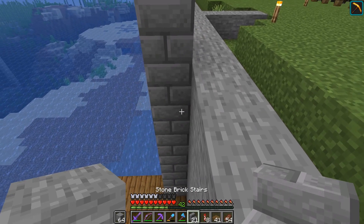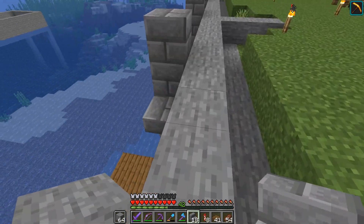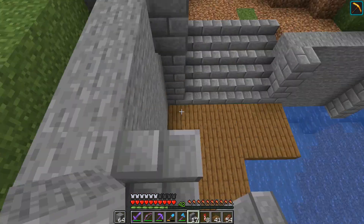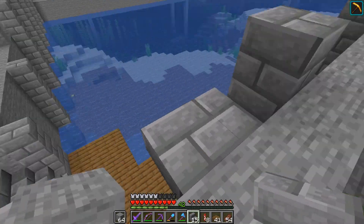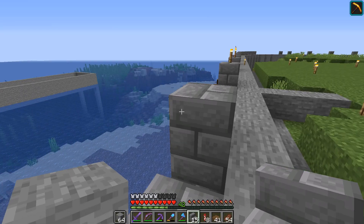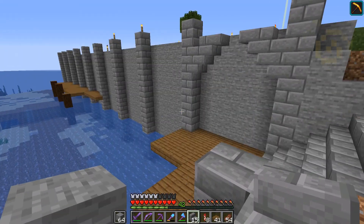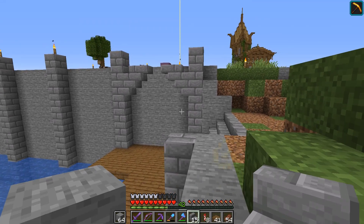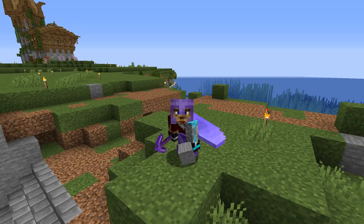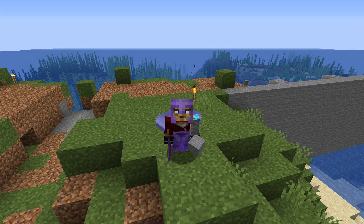I'm thinking some kind of archway like this - I am completely winging this, I don't know exactly what I'm going to do here. Maybe swap these out for the chiseled stone brick, I think that could look good as well. That's not the best looking thing in the world, but I will definitely figure something out. So now I've got this all worked out, I think it's time to jump into a time lapse and get this thing finished.